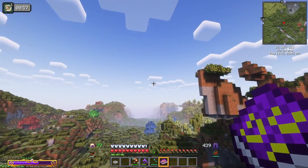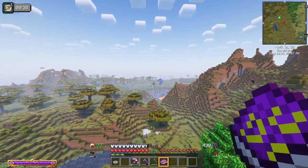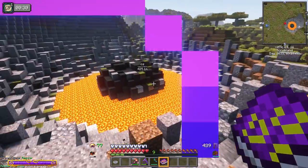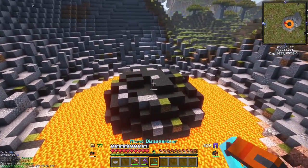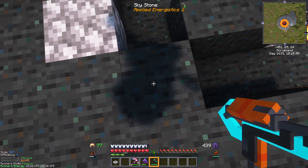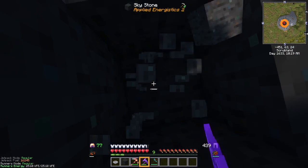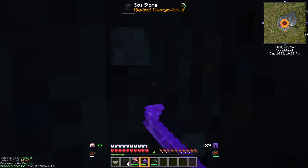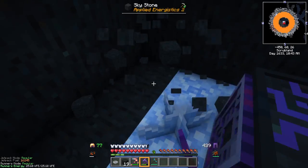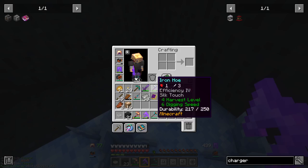Let's head on over to the meteorite that's surrounded by lava that we saw on our map. Let's head over there with our jetpack. Right in the center of a meteorite is, I think it's called a mysterious cube or something. Interestingly, the atomic disassembler doesn't work, but the netherite pickaxe will work. You need at least iron to mine Skystone. Down here in the middle, we mine this all out — there's a mysterious cube, and if we break it, we get all four Inscriber presses.